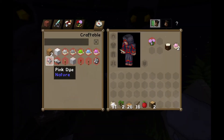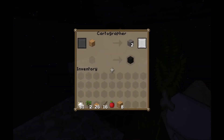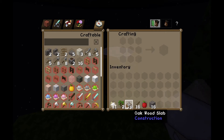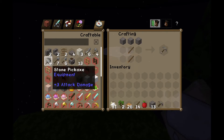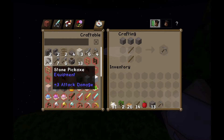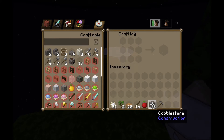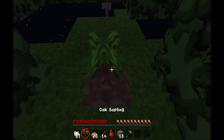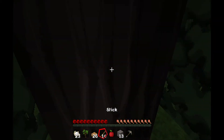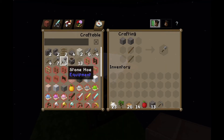Does anybody actually use stripped logs? I mean, it's probably useful for aesthetics, but other than that I don't even think it looks that good. I forgot what I was doing — I don't know if anybody actually uses it. If you do, let me know down in the comments, but I really don't think it even looks very good, so I don't know why anybody would actually use it. I don't know why I made a pickaxe — I really wanted an axe.